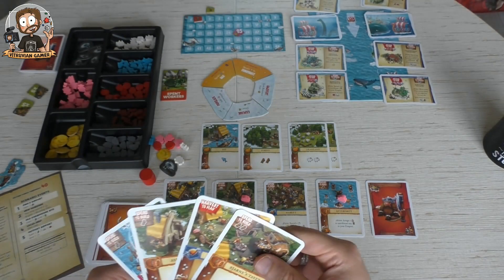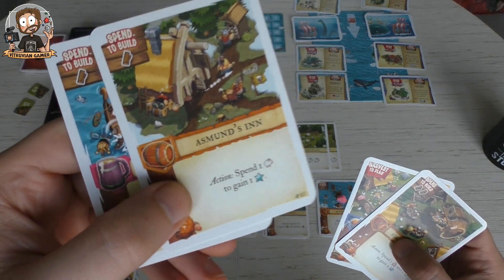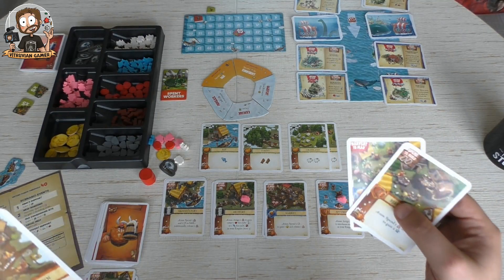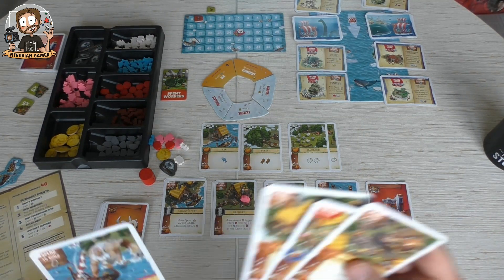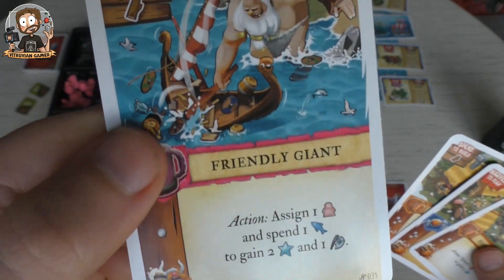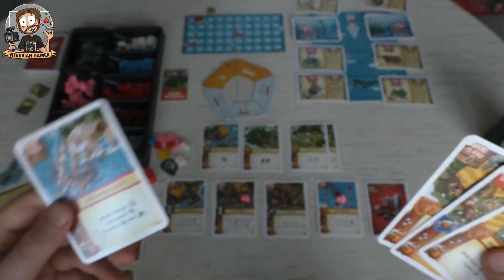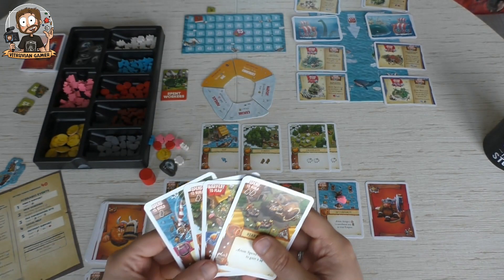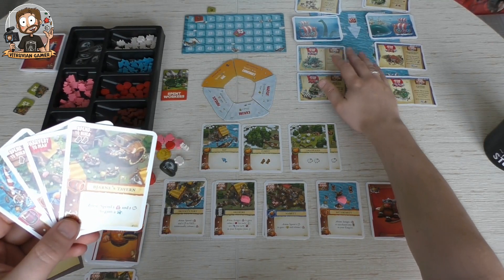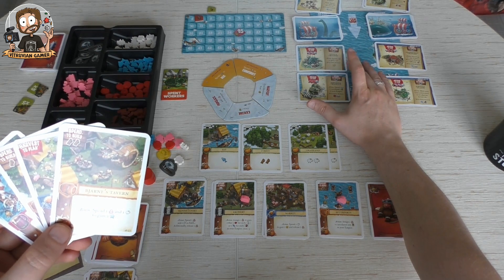That might be an interesting one to keep. There's also one where you spend one sheep to gain one point, so I might focus on sheep farming here to get some points. Or assign one to get a drunken guy in the Friendly Giant. And spend a fish to gain two points and an axe — oh boy.